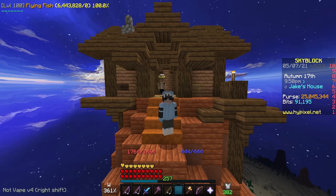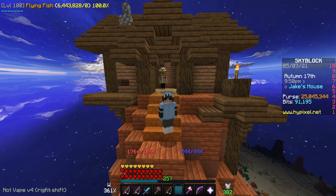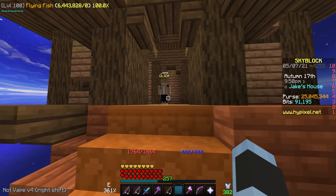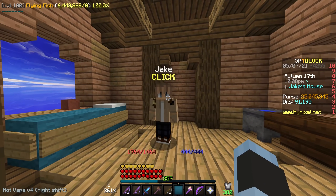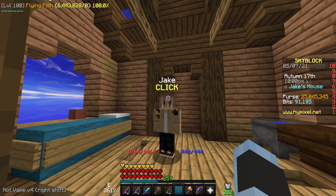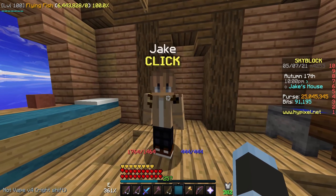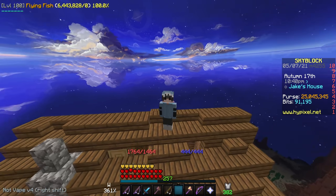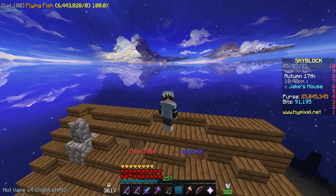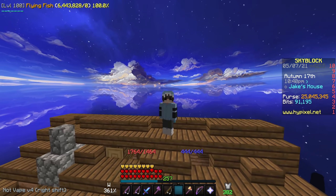When the Mushroom Desert was updated and the Jake NPC was added, most people thought that he was pretty useless. There were some obviously useful items like the Lucky Dice, but today I'm here to explain how one of the items in his shop is absolutely OP for fishing. This item can nearly triple the profits you get from a type of fishing, and it is insanely cheap — it costs only a thousand coins and can make you millions.